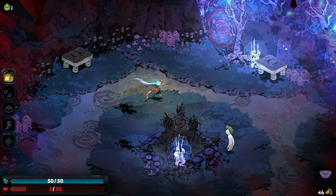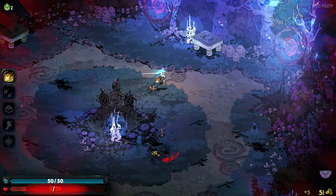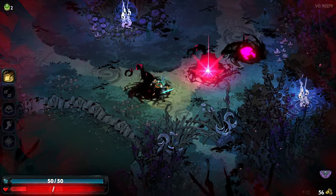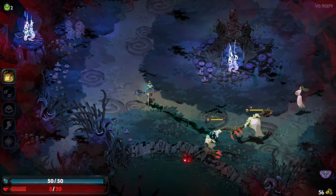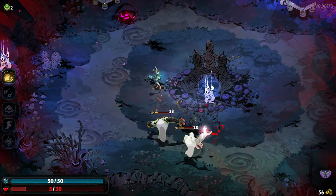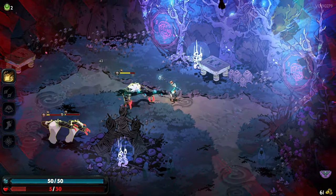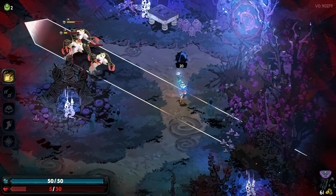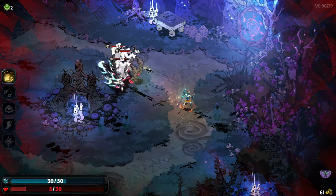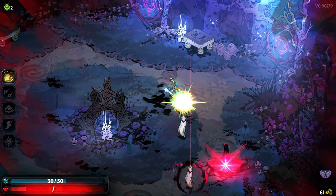Hello, is anybody home? Oh there you are. They're called Wailers, she just said. I just walked in here like no one's around. I mean, am I supposed to be here? Did I walk into the wrong room? We are down to only five health, so honestly like one more hit and we probably will be taken out. Use our ability — okay, that did a lot of shield damage. If I can line these guys up — 168 damage I saw there. That is pretty effective.